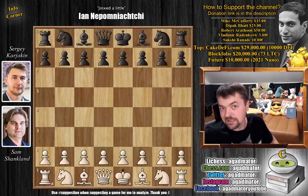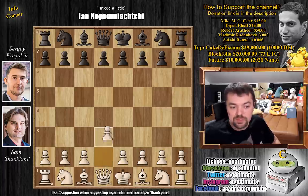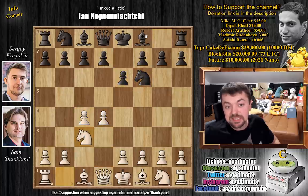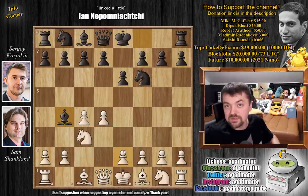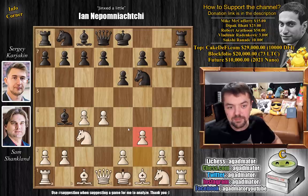We are going to visit that Twitter action at around move 10. Shanklin with the white pieces opens with d4. We have knight to f6, c4, e6, knight to c3, and bishop to b4 — the Nimzo-Indian. Seems everyone prepared the Nimzo-Indian for this tournament. Queen to c2 and e3 are the top moves here. We've seen the immortal game between Van Foreest and Anish Giri where a3 was played — that also went very well for white. But here we have f3, the Kmoch variation, which is also not without poison, as you'll see.